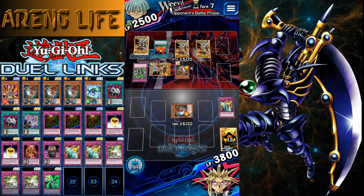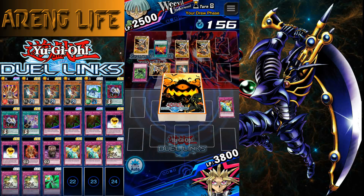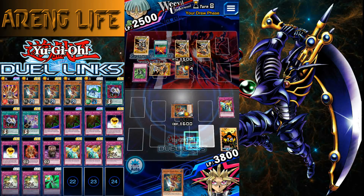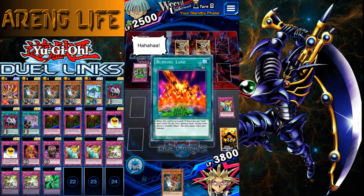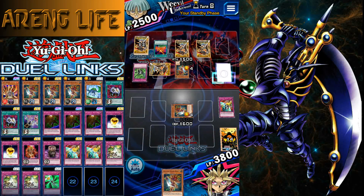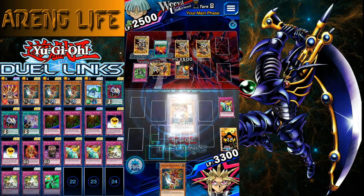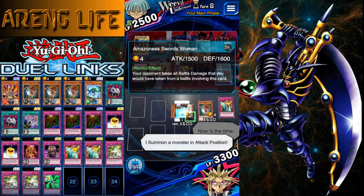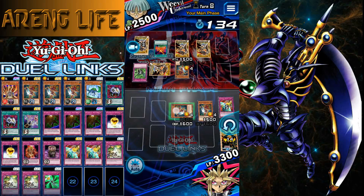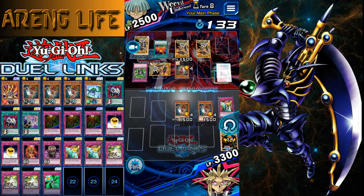We want to take a little bit of damage so we can search Lava Golem. I forgot that's still constantly burning, so I'm gonna take a bit of damage. I don't think that's the damage I need, but we're gonna summon it in attack position. I'm considering defense, but I'll put it in attack so he won't switch his monster to defense.